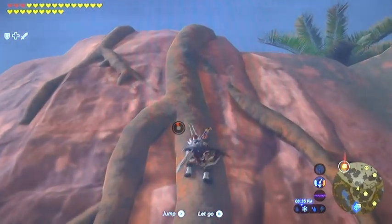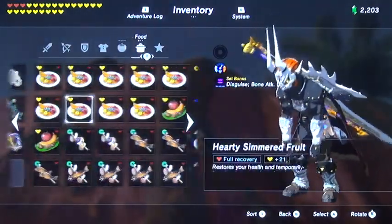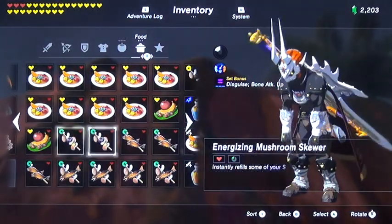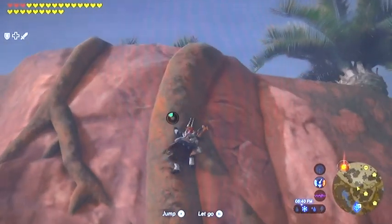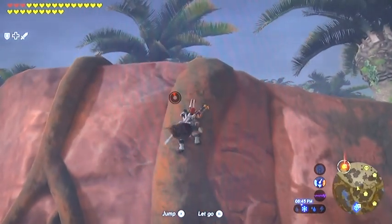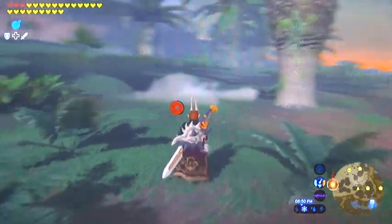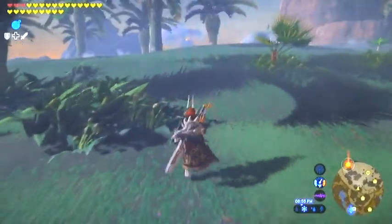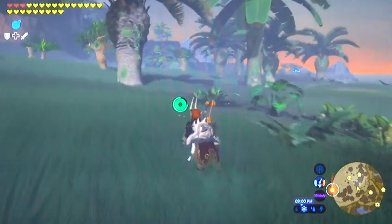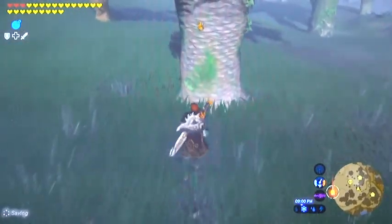Why do we do the lap around the Great Plateau? Well, for one there's a lot of Korok seeds to be had — lots and lots of Korok seeds. There's gonna be treasure out the yin-yang, plenty of weaponry to pick up, gemstones, etc. We're also going to catch a horse — it's gonna be a crappy two-spur three-speed horse, but I call it a seller horse. That horse comes in handy later for a side quest where you can sell it for a gold rupee — 300 rupees.